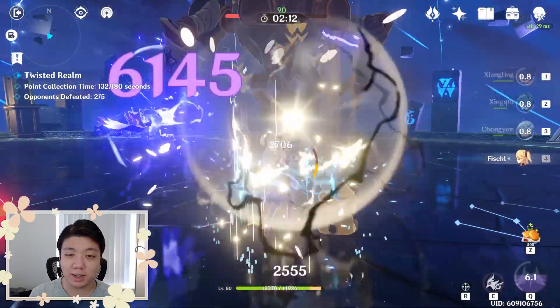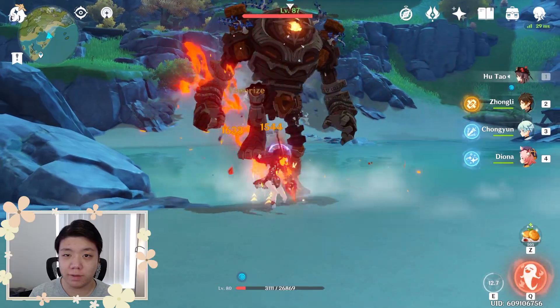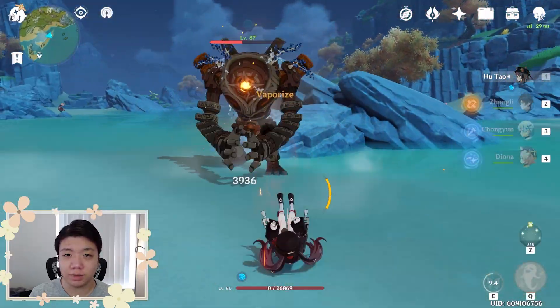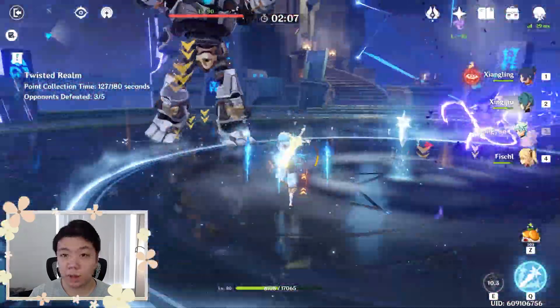Situations like this can actually arise in a lot of different ways. For example, you're trying to use pyro on an enemy in water to trigger vaporize. However, because of the internal cooldowns, not every hit actually triggers vaporize. So understanding the internal cooldowns of applying elements can really help optimize your gameplay.